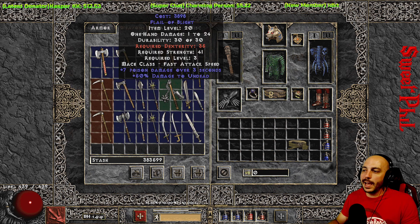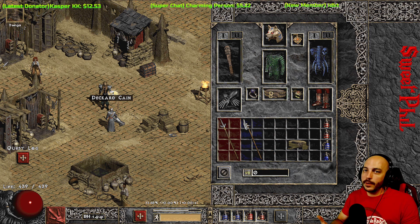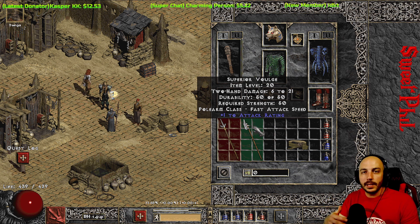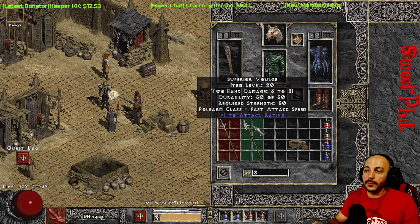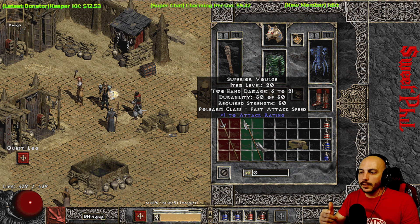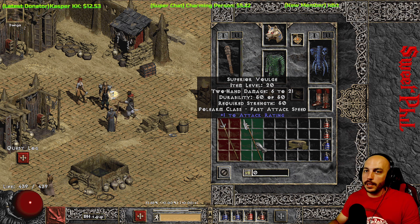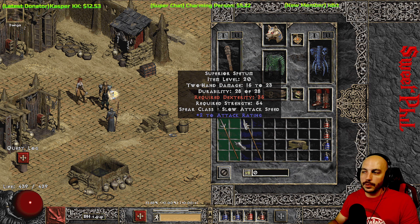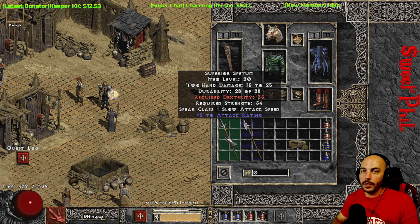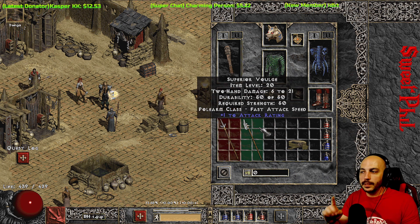Another thing to look for is socketed flails — that's great for Barbarians because you can put runewords into maces to make your barb even better. Also look for polearms with three or four open sockets. With Ith-Tir you can make Steel in a polearm — that's good for your Act 2 mercenary. Or with four sockets, you can make Insight using Ral-Tir-Tal-Sol. Critical note: there is a difference between spear class and polearm class weapons. Do NOT try to make Insight in a four-socket spear — it will not work. Make sure it is a polearm class weapon.